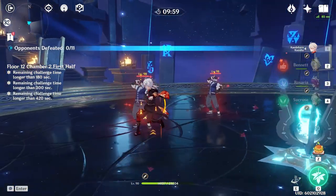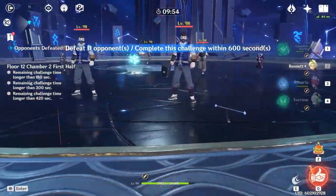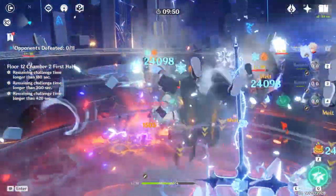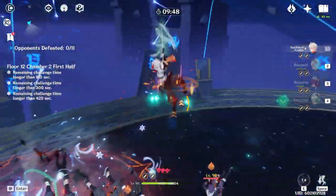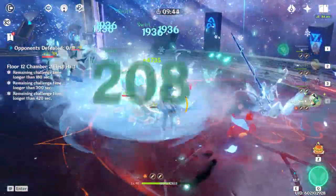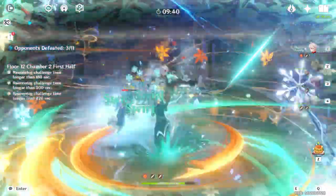For 12-2, as demonstrated in the earlier Viridescent Veneer dungeon, Kazuha's Hold E's suction radius isn't quite as large as Venti's. As such, I need to aggro the treasure hoarders on the sides closer to the center of the map so that Kazuha's Hold E can catch them. After they're bundled up, Kazuha's mini vortex is great at keeping them in place, and then they end up as swirl fodder.